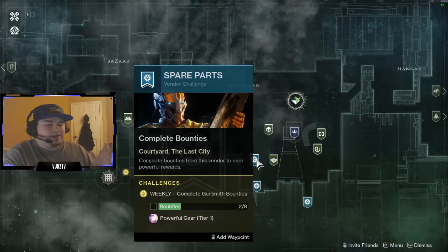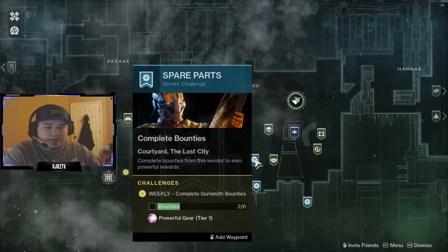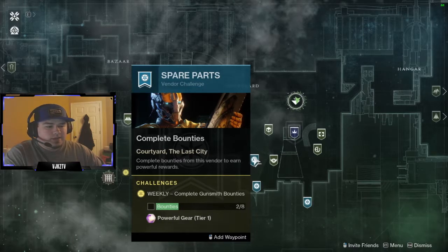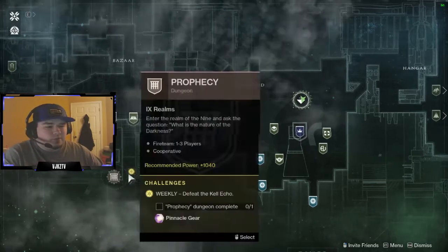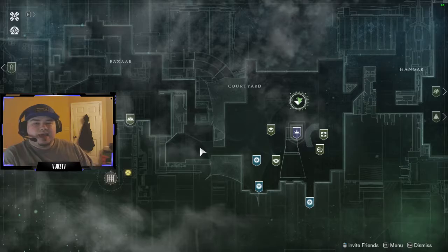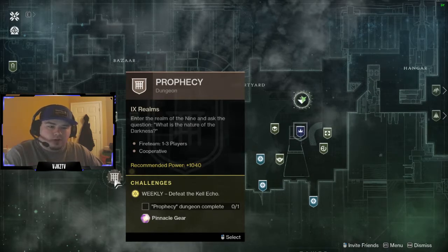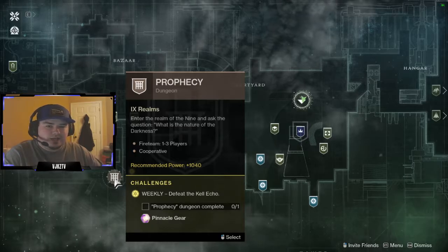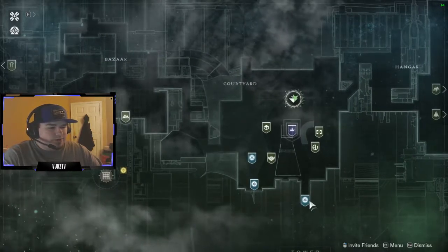Once you start hitting that 1020 to 1030 range where you have to do powerful stuff to get better gear — when you're at that soft cap — these powerful gear activities are only going to give you up to plus one power level. So you want to knock these out first because they're the lowest tier of powerful rewards. You definitely don't want to be doing your pinnacles first. You want to be as high a light as possible before you knock out your pinnacles. Anything with a pinnacle reward attached to it, save that for last. Tier ones always go first.